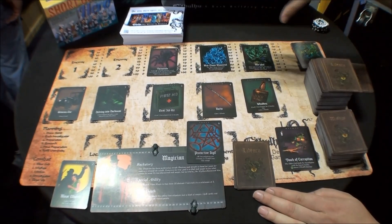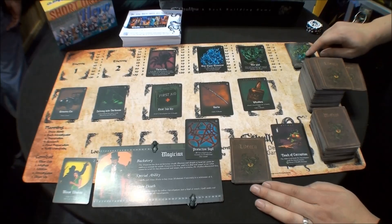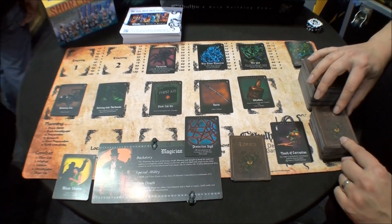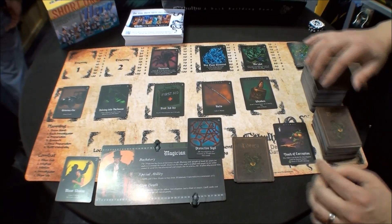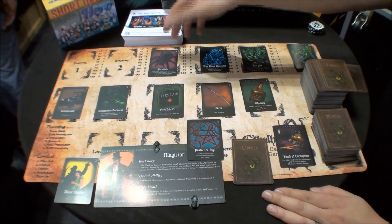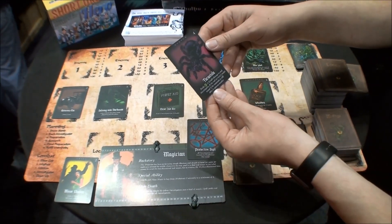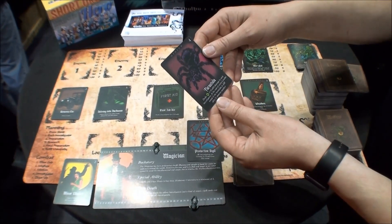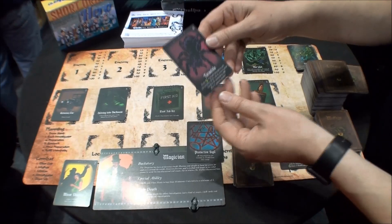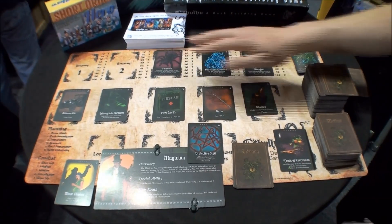Once the Mythos resolves, the minions go. Minions spawn either from the Elder Gods or from the Mythos deck. They attack either health or sanity, but each one usually has its own evil twist. For example, the Tarantula: at the end of every combat round, if a Tarantula is still alive, it spawns another one — so spiders will get out of hand very quickly if you don't deal with them.